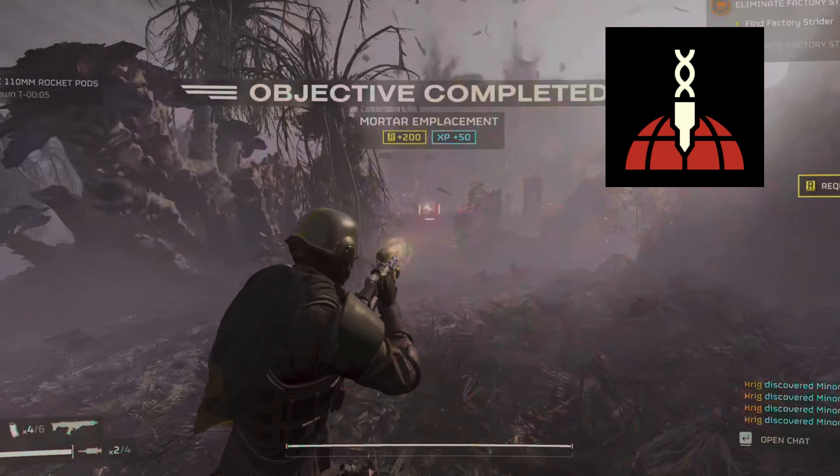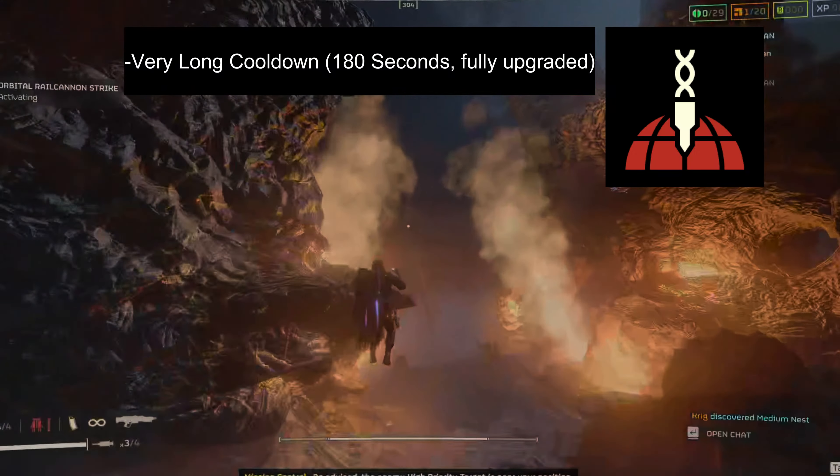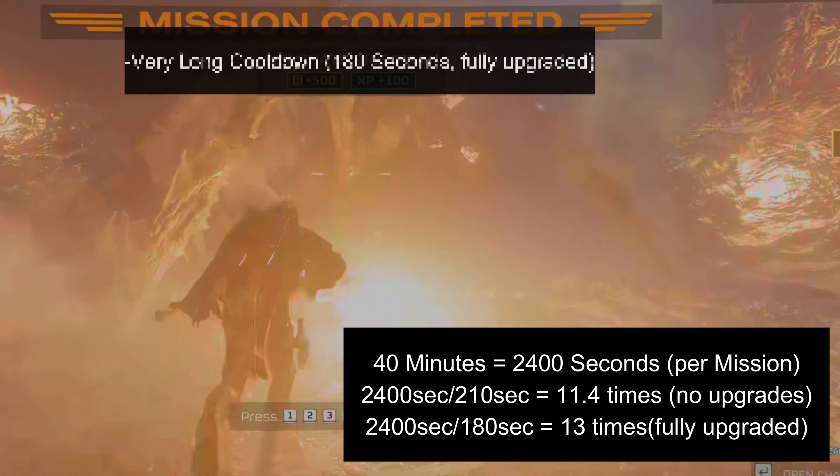The Rail Cannon has about a 3.5 minute cooldown when fully upgraded. This means that in a standard mission, you can only use this stratagem at most 11 times, since you will be saving it only for high-priority targets.